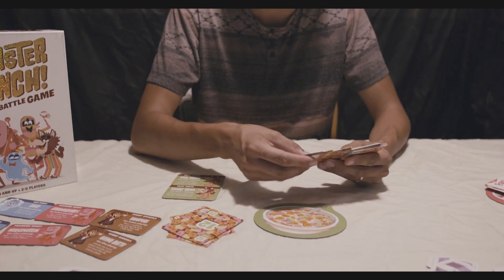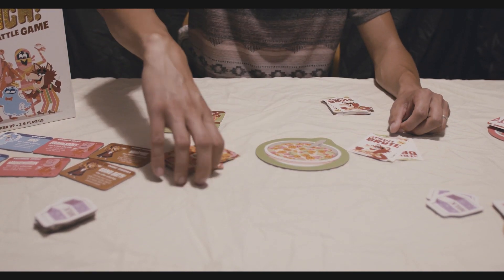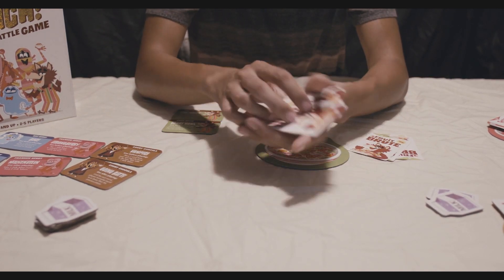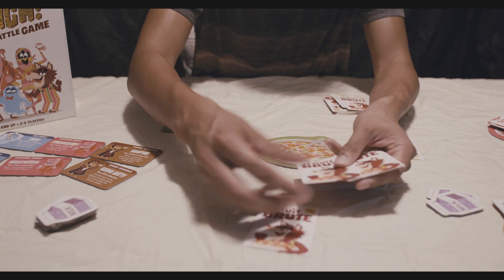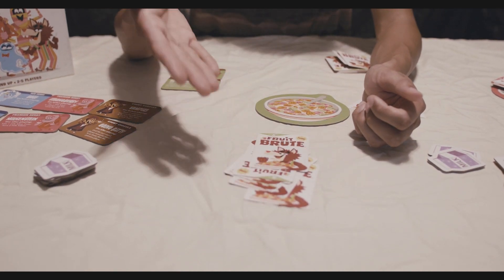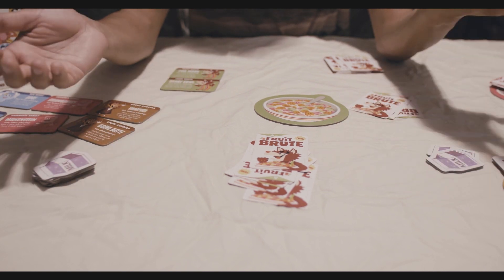The third hand ends just like every other hand, once one player has played all the cards from their hand. When it comes to scoring points, you do not count the values on the cards — you count the quantity of cards you've earned throughout the game. So if this was my score pile, I'd count seven cards for seven points. Whoever has the most cards is the winner.